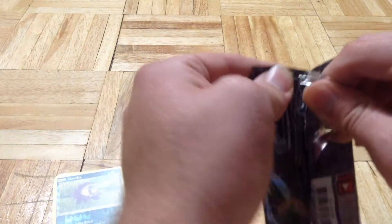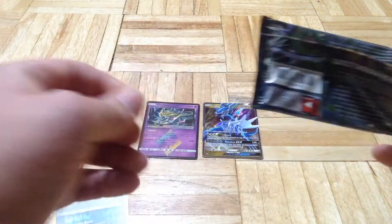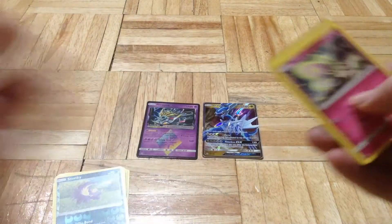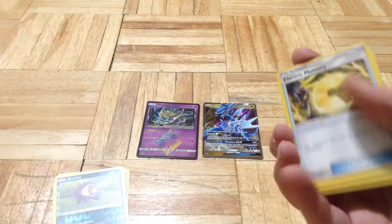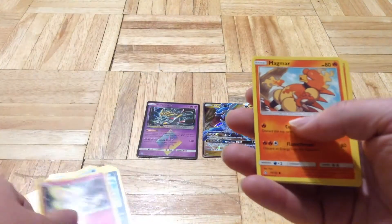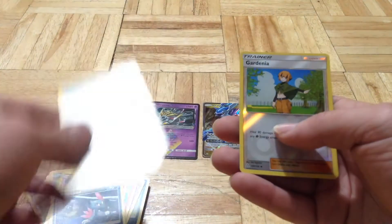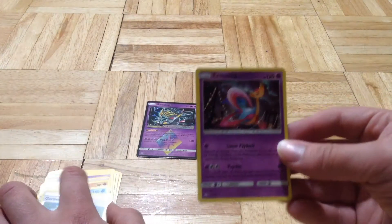Our final pack with a Leafeon on it. Here's the code card, Energy, Electric Memory, Floatzel, a Skuntank, a Morphle, a Magmar, a Chimchar, a Sneasel, a Lickitung, a reverse holo Garnia Lady — whatever her name is — and a Chrysalia holo.